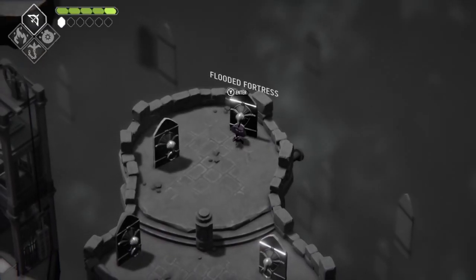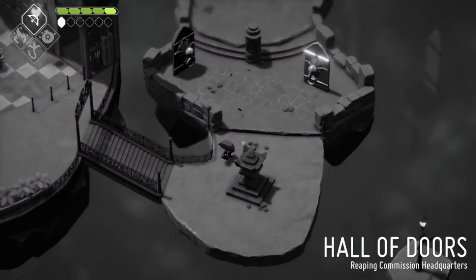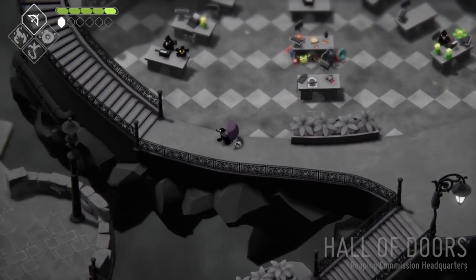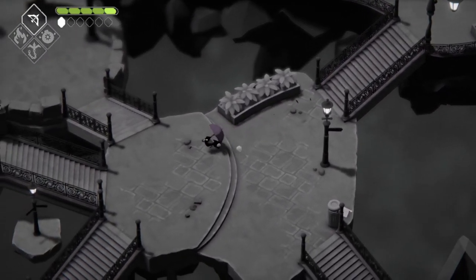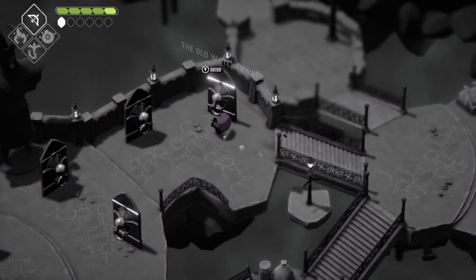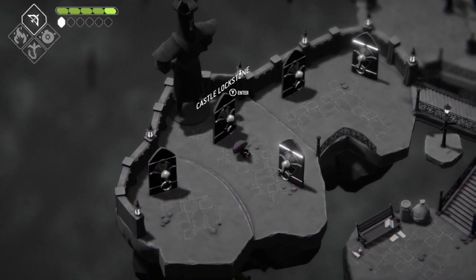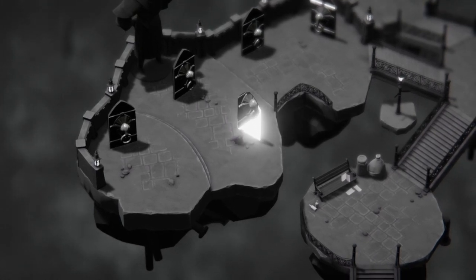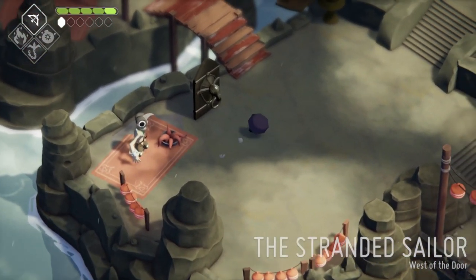Which means we're going to take a shortcut in order to reach the other area. We still need to explore the area around the sea town, which is called... The Stranded Sailor, of course. I completely didn't forget the name. It's just simply the Stranded Sailor. Nothing else.